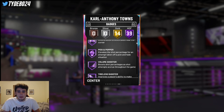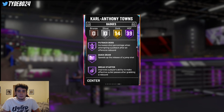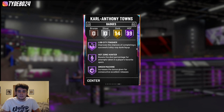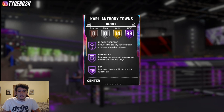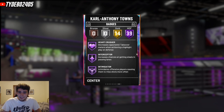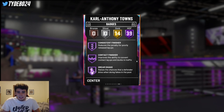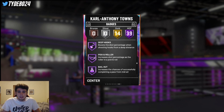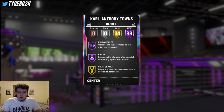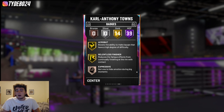Brick Wall, Catch and Shoot, Corner Specialist, Pick and Popper, Volume Shooter, Tireless Shooter, Range Extender, Postman, Technician, Drop Stepper, Put Back Boss, Quick Draw, Break Starter, Lap City Finisher, Hot Zone Hunter, Green Machine, Rim Protector, Flexible Release, Deep Fades Box — Hall of Fame Clamps for Carl Anthony Towns. Defensive Leader, Heart Crusher, Interceptor, Intimidator, Moving Truck, Dead Eye, Rebound Chaser, Pogo Stick, Post Move Lockdown, Tireless Defender, Clutch Shooter, Quick First Step, Back Down Punisher, Consistent Finisher, Contact Finisher, Dream Shake, Post Hooks, Pick and Roller, Bailout — and he has 14 gold badges. This card can really do it all on both ends of the court.